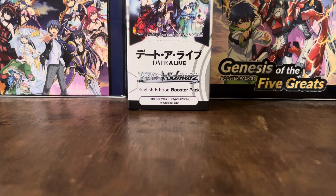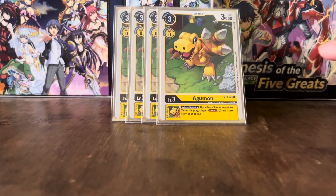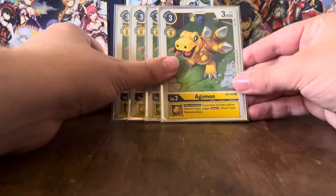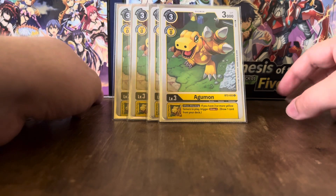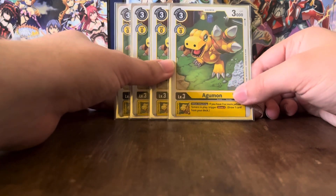We're going to be using 4 of the Yellow Coromon from BT12. Since this is now a Yellow-based deck, we can play this BT2 Yellow Agamon. The fact that it is a Dinosaur — unlike other Agamons which are a Reptile — that's actually important. It has the Inheritable effect: when attacking, if you have 3 or more Yellow Tamers in play, you draw a card. So that's pretty nice.